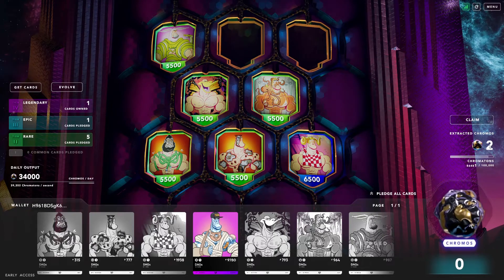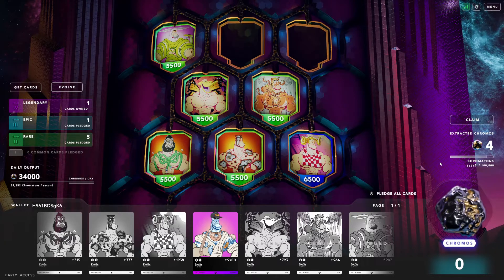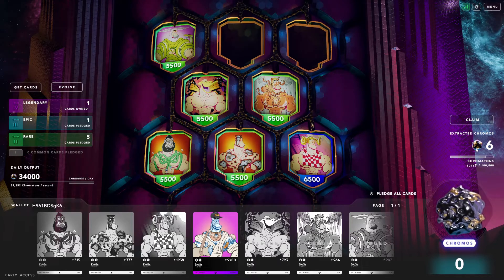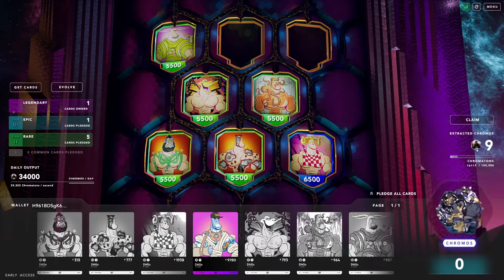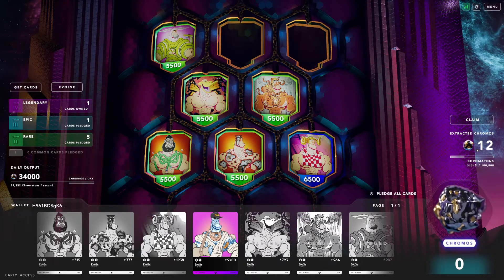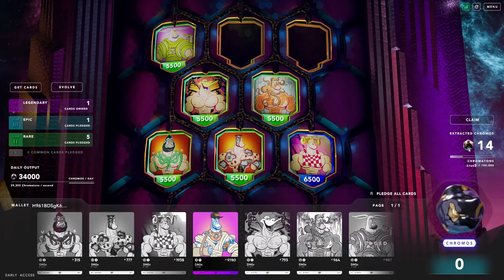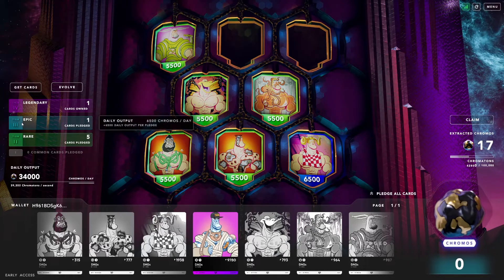That number is just climbing now. I have a daily output on the left there — cards owned: legendary one, epic one, rare five. Looks like there are options to evolve them, but until I start getting some daily output and the materials to do that there's not too much I can do yet. There is the claim button to actually get that, but since I'm only at 15 I'll wait a little bit longer. I think you need at least 90 to even do anything in the evolve tab.